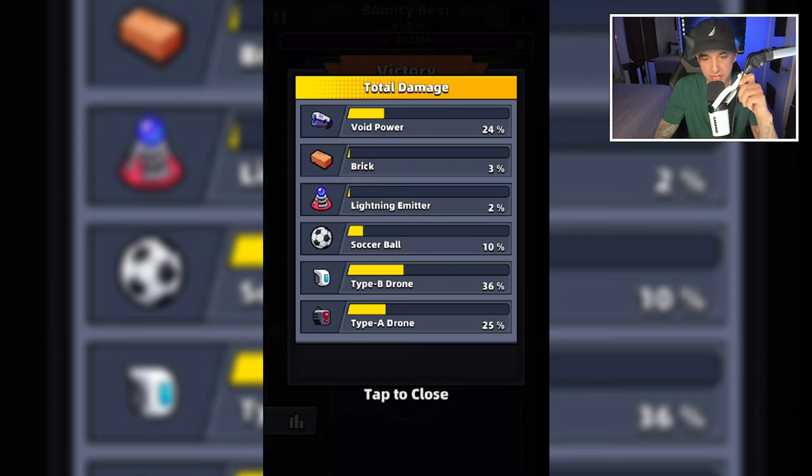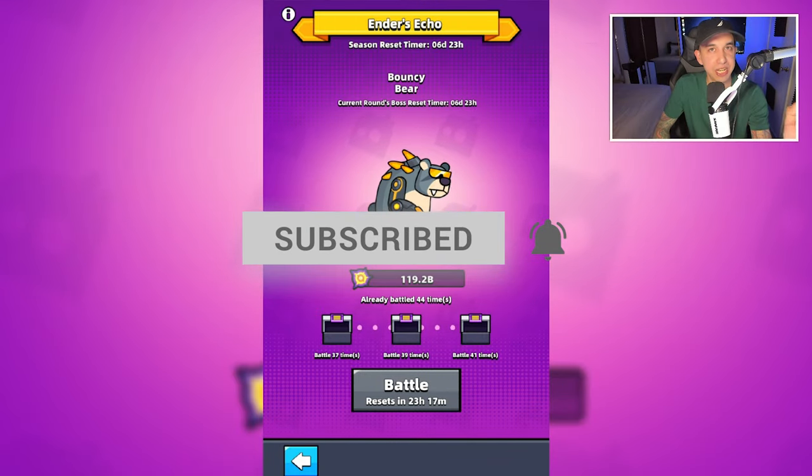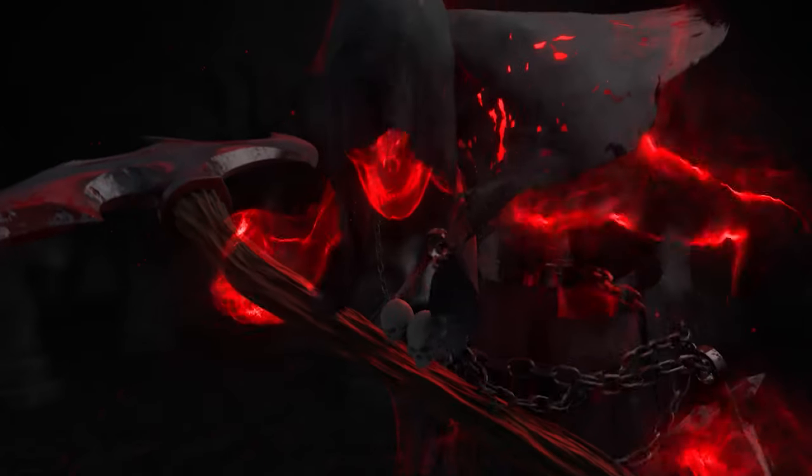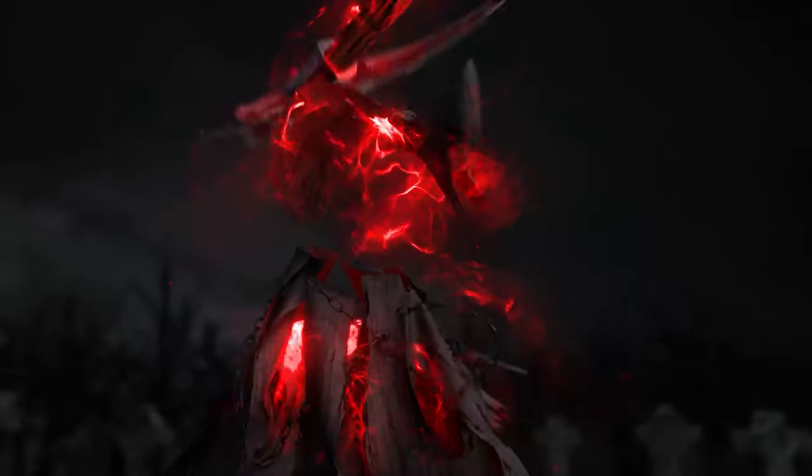Void power: 24%. Brick: 3%. Lightning emitter: 2%. Soccer ball: 10%. Type B drone: 36%. Type A drone: 25%. So that's the new boss, the Bouncy Bear. If you have any tips or questions, leave a comment below. Smash like and subscribe — I'll see you guys later.